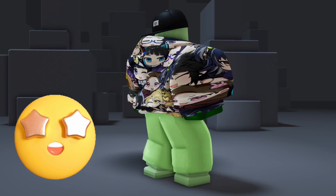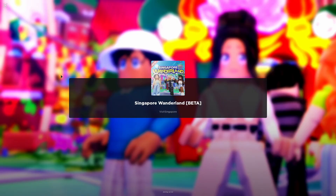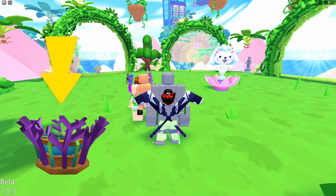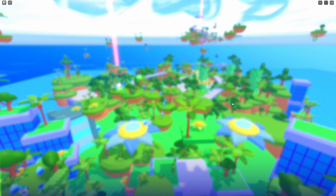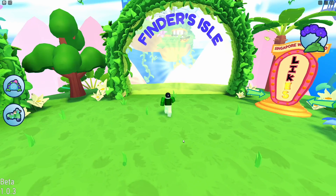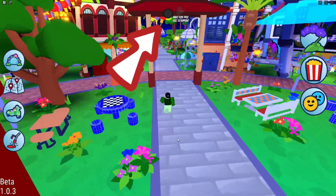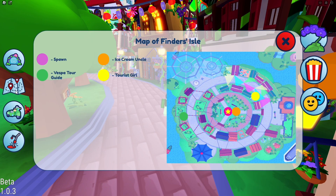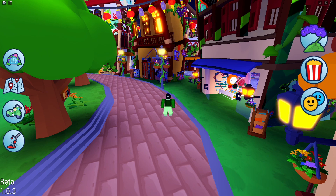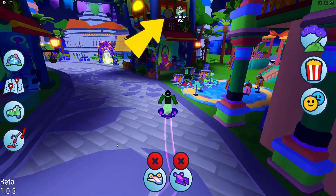Next, let's embark on an exciting journey to Singapore Wonderland. If you haven't already obtained the tree hat, I recommend visiting my page for more information. Today we'll be focusing on acquiring the back item. Go to Finder's Aisle. Once the signal alarm goes blinking, it indicates that the item has spawned and is available for collection. However, it's important to note that only one item appears every minute or so. You can use this function as an indicator if the item is close to you. The alarm started blinking, so let's find the item.